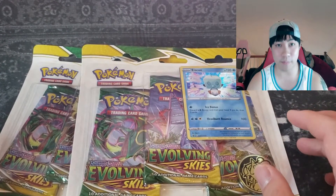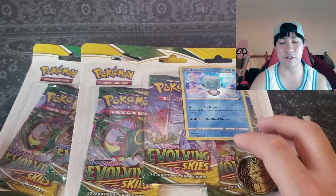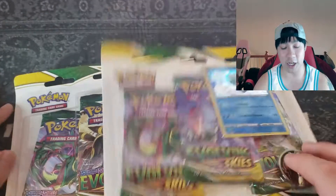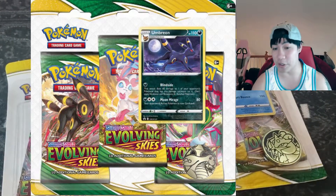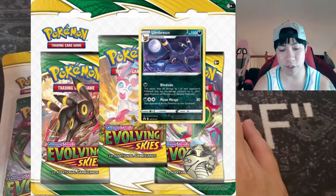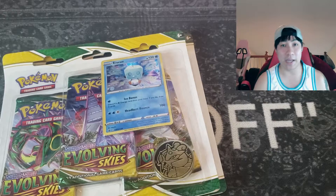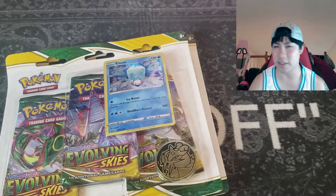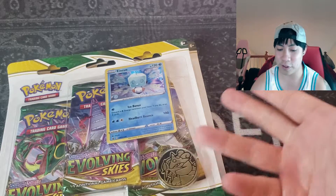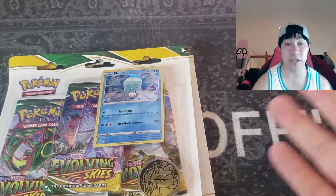Yo, what up guys, D3 here back at it again with another D3 reviews. Today we're doing a couple blister packs — three-pack blisters. There's an Ice Cube one and also an Umbreon one out there. I wasn't able to get my hands on the Umbreon one; it's kind of being scalped up in prices. Everyone wants the Umbreon one over the Ice Cube, so I completely understand, but we have two here today.